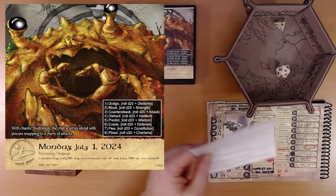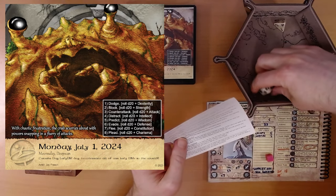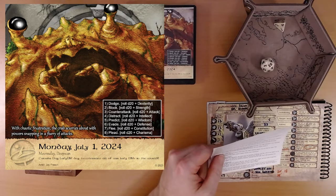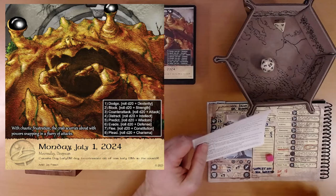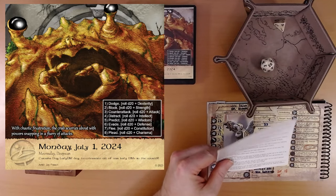Step five: predict. We're not doing so hot here. D20 plus wisdom. 20 — excellent! That's a success. We would get a boondive, but we already have one. You predict the crab's attack correctly, but just barely avoid it.